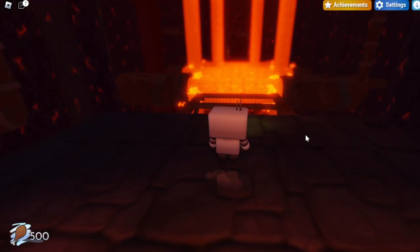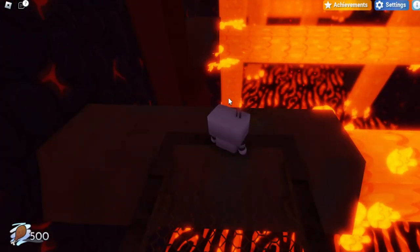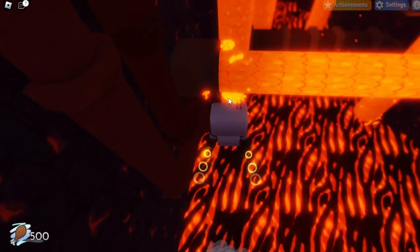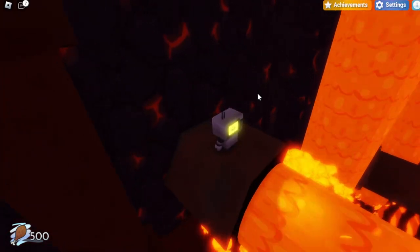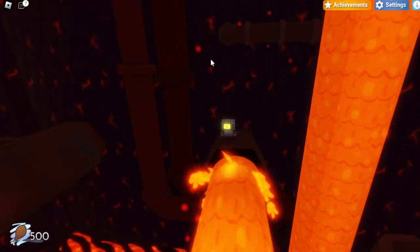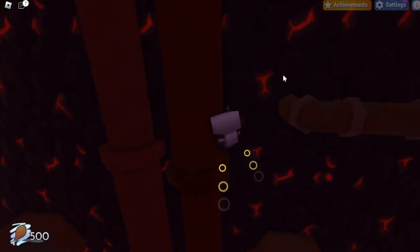So right over here, once you spawn into the volcano, you want to keep going as normal for the first few jumps and then land on this platform right over here. Once you land on this platform, you want to keep going straight forward until you reach the second pipe. Once you reach the second pipe, this is where you will actually change your direction. If you look above, there are these little pipes right over here, and you actually want to time your jumps and hovers in order to reach up above to this little pipe on the side.